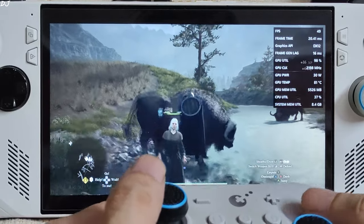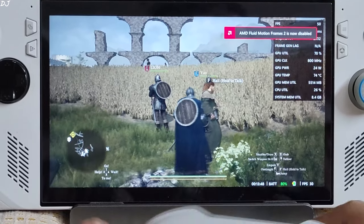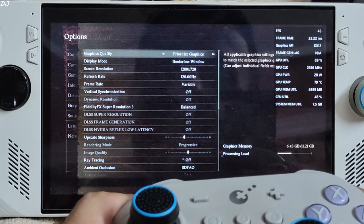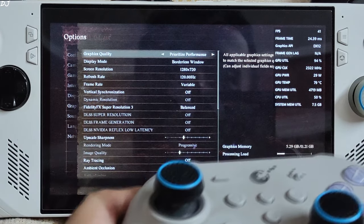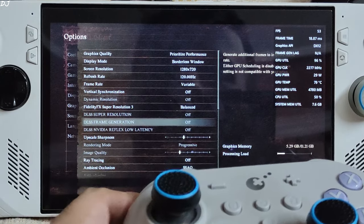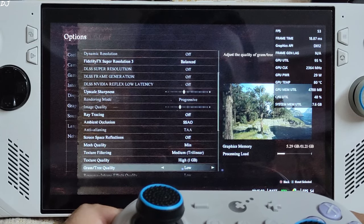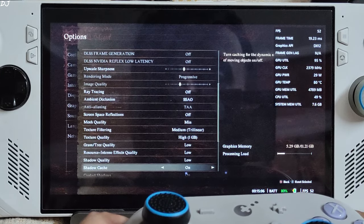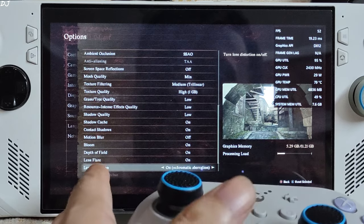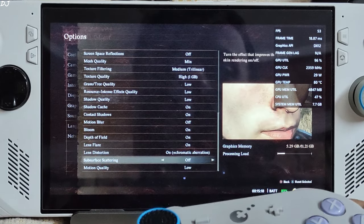Now I'll test the game's performance mode — disabling AFMF2 first. Going into graphics settings, graphics quality: I'll be selecting Prioritize Performance on the Ally. These are the settings that come with it: FSR3 upscaler set to balance (you can change its preset), ray tracing off of course, texture filtering set to medium, texture quality set to high at 1GB. Some effects have been enabled. This is Capcom's Prioritize Performance preset.